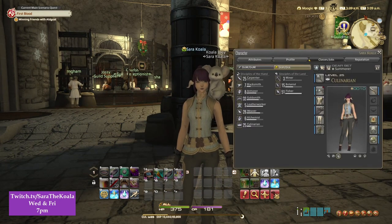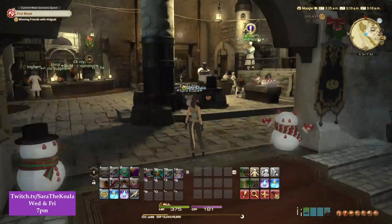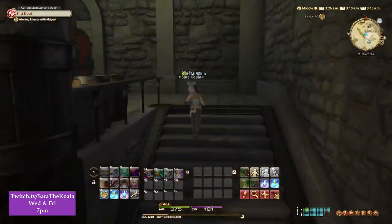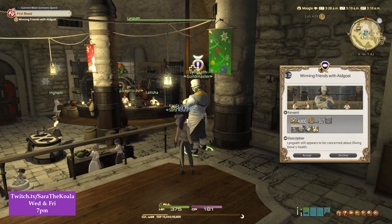Make sure that you've got your frying pan and your secondary tool which is the knife equipped, and anything else. Make sure you're level 25 and over and you're at the Culinarian's Guild in Limsa Liminosa. Only then will you have the quest guide above the Guildmaster. Let's go and talk to him.